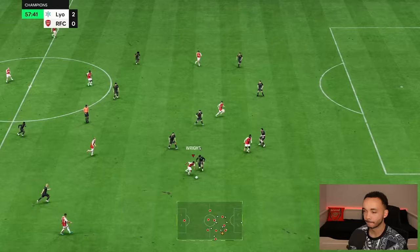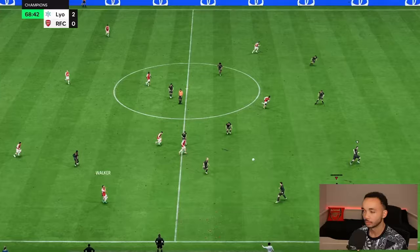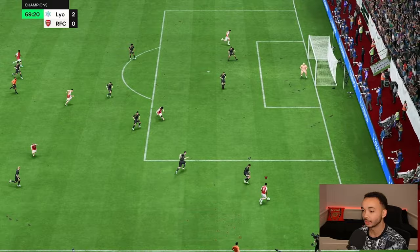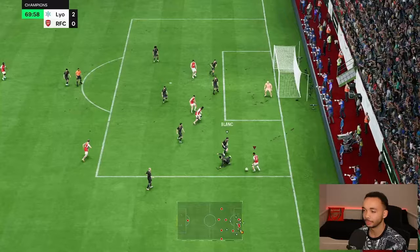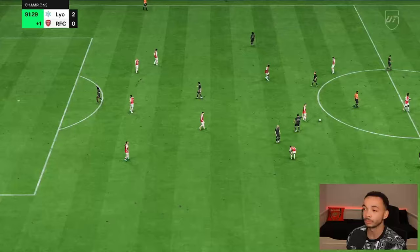Look how quick he is - done really well getting away from Havertz with the skills. Cut back - Balotelli can't get the tap in unfortunately. Send him on a run and we get it done. Holding off that challenge with a nice left stick, but can't get it across at the moment. They're defending well - we take the L but I do like what I've seen so far from Ian Wright.